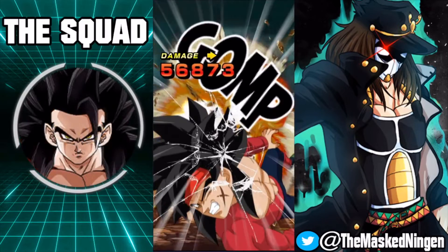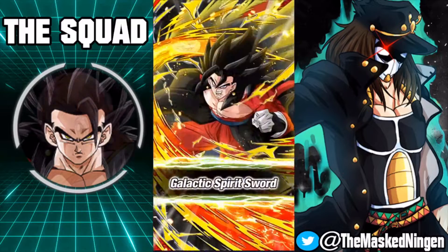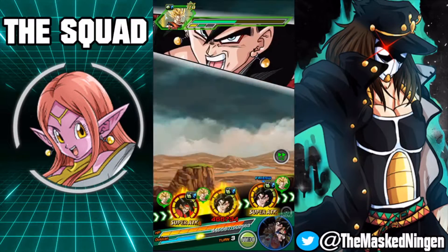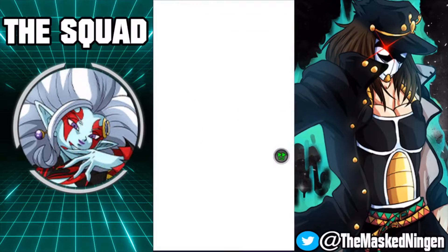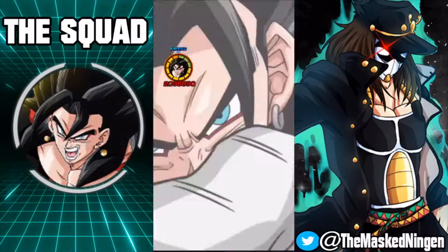Bardock is going to take a super here — 56k, not too bad. He's got his full passive on this team, so he's got like 180% defense, which is very good. I mixed up the rotation a little bit here because I figured Bardock would probably tank.